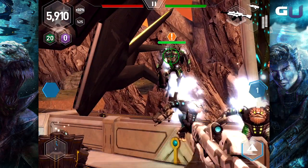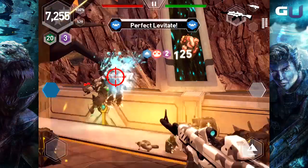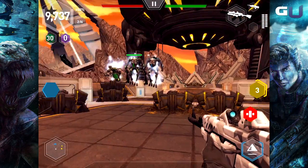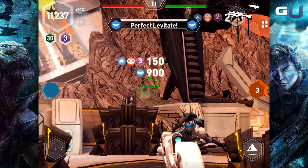Killing these levitated foes offers you a 50% point bonus per kill, and if you can take out all the enemies affected by your hyper, you get another 100% bonus on top of that. Besides multi-kills, perfect hypers are the most rewarding scoring achievements in the entire game.